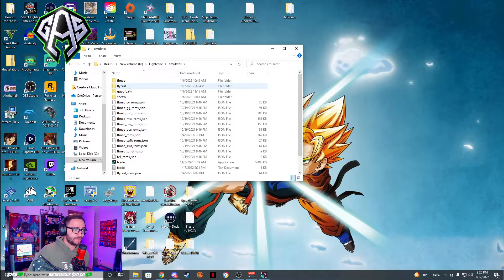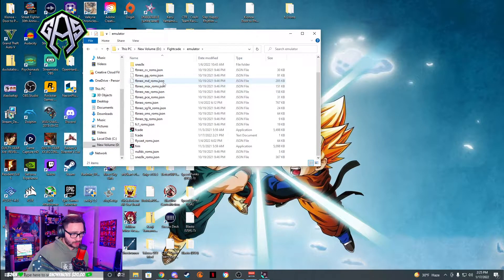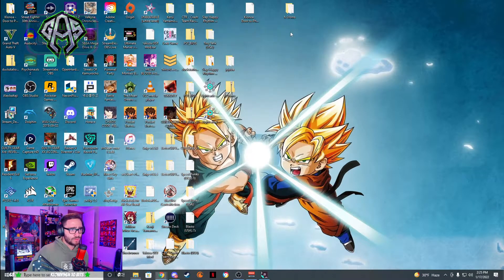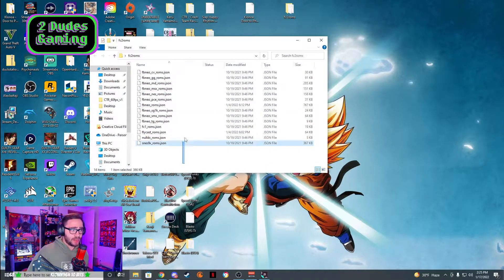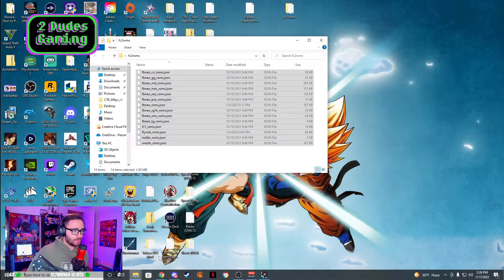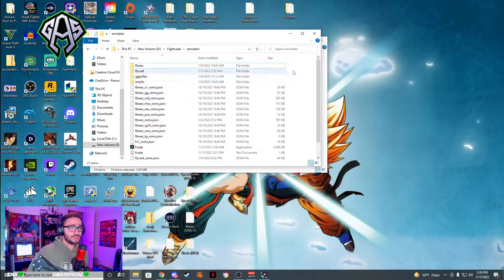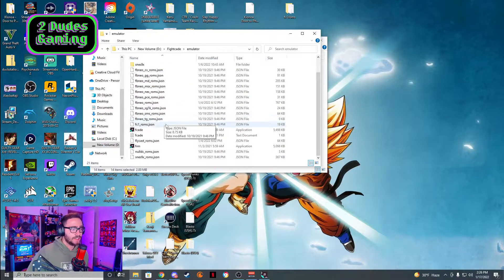Double click Emulator. Now you see all of these JSON files. What I need you guys to do — you know how we copied those files — go back to your Emulator folder and paste this just in the base directory. You should see some of the emulator stuff and all of the JSON files, and you might even see some text files. Don't worry, that's 100% normal. And you should be good to go for the most part.